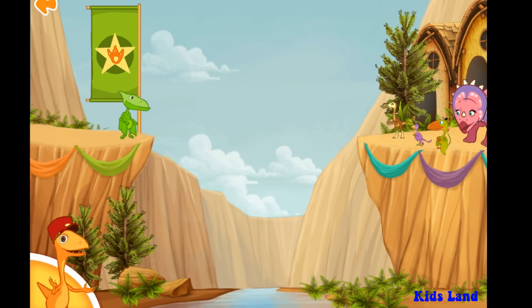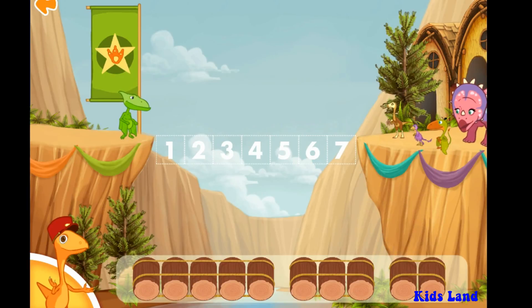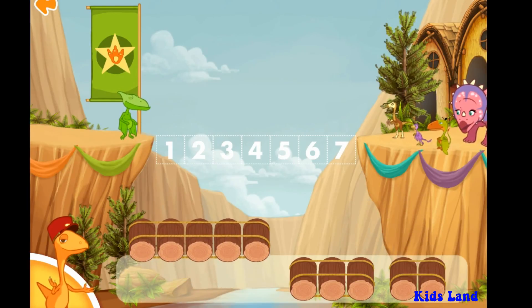Can you do it again? We need another bridge. Measure the distance — we need to make a bridge that is seven logs long. Choose two sets of rocks that together equal seven.